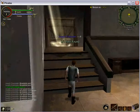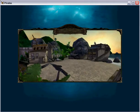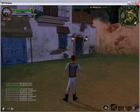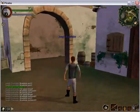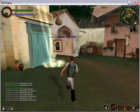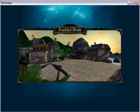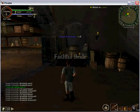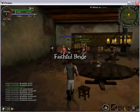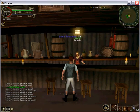Now we have to return to Carver in the Faithful Bride on Tortuga, which we are already at. So now we need to turn back around and go in here, and it will be right over here. Right after we talk to Carver, that will be the end of this video, and we will do the quest next time. Press shift to talk to him.